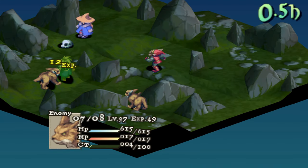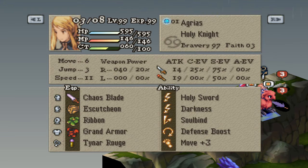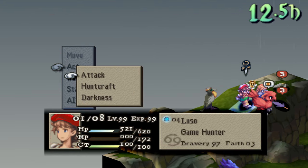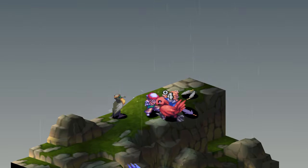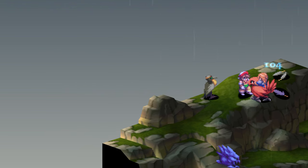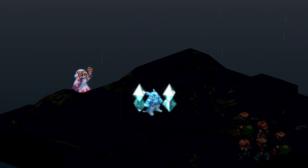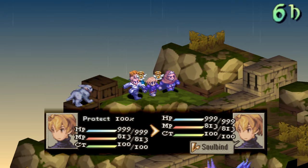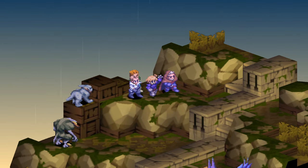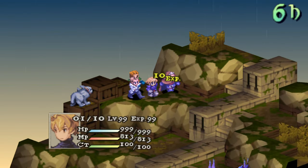For the Protect status, it will reduce physical damage by a third, and this will also stack with things like Defense Boost and poor or worse Zodiac compatibility, so a unit can become extremely tanky in certain situations. It also reduces the accuracy and success rate of the Knight's Arts of War. It can be granted temporary Protect status from Protect, Protectja, Wall, Aegis, Guardian Nymph, Kiyomori, and Nameless Song, and it will last for 32 clock ticks. Equipment that will give permanent Protect are Saint-the-Queen, Swordlidge, Lordly Robe, and Durandal.